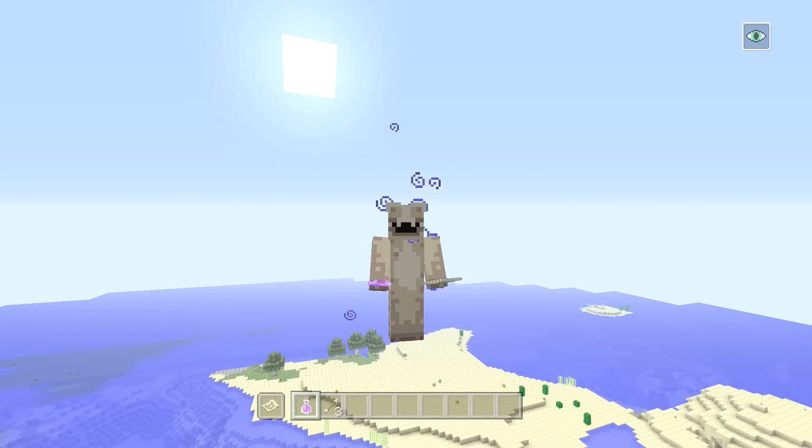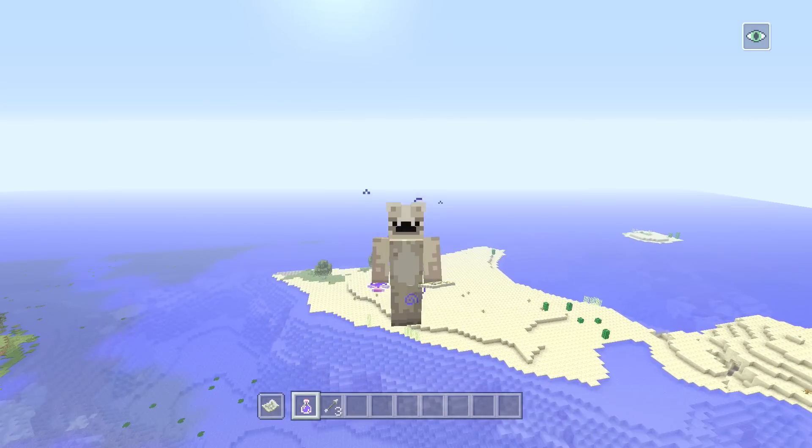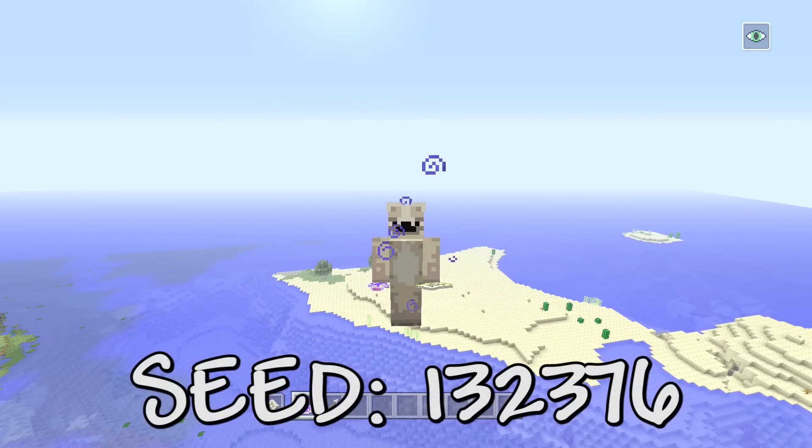The only thing missing in this seed is an igloo, and a witch hut — but realistically they're not the greatest. We've got every single other structure though. Definitely try this seed out if you've got this edition of Minecraft. I reckon it could be a great seed for a speed run because you get everything right next to you at spawn.